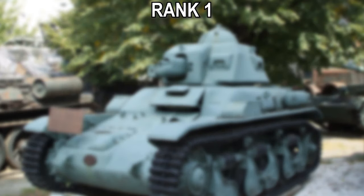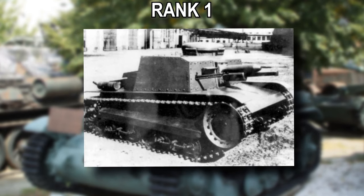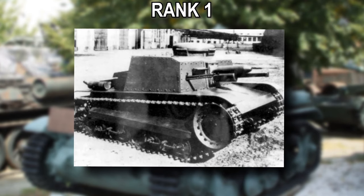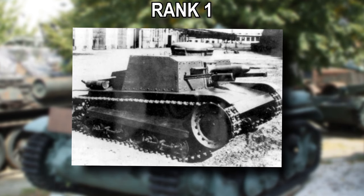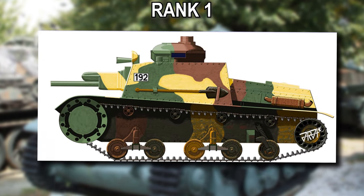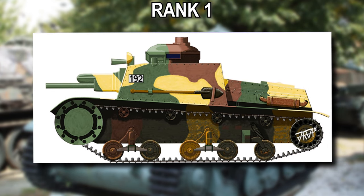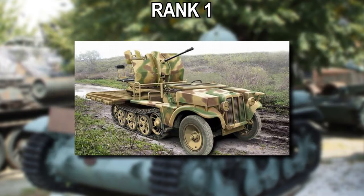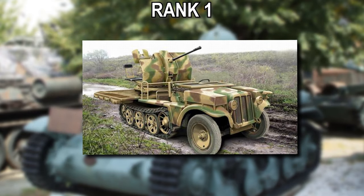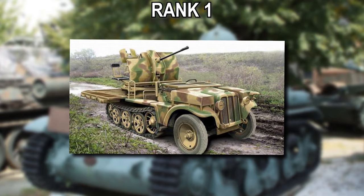In addition there are two tank destroyers at rank one — modifications of a Czechoslovakian light tank. The Skoda T32 is a tankette used in the Yugoslav army with only eight vehicles built, and the Skoda SID is a further development of the T32, essentially just an upgunned version of the T32. The final rank one vehicle is another imported vehicle, the German STKFZ 10-4.